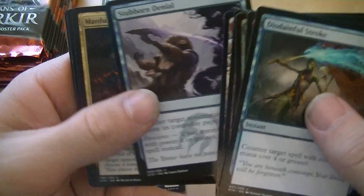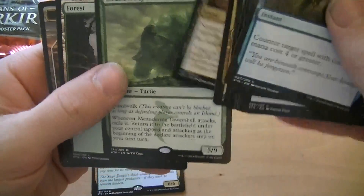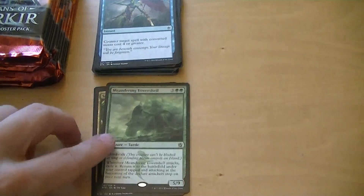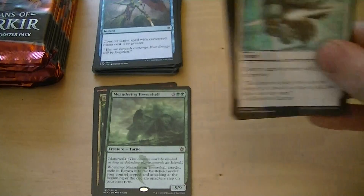Stubborn Denial, Mardu Charm, Nomad Outpost, Mean Dream Tower Shell — that's the big 5/9 turtle. I think he's still 50 cents; you're going to have to pay someone to take him off your hands. He's got island walk.